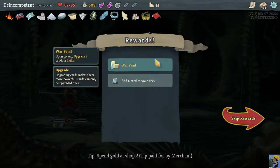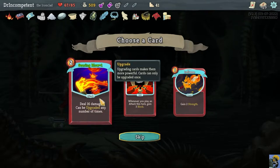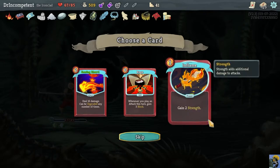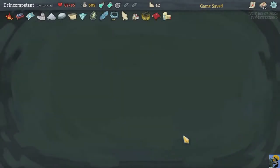We did it! We got War Paint, which just upgrades two of our skills at random. We got Purity and Ghostly Armor upgraded — great. For card choices, Searing Blow is a great damage card that you can keep upgrading, already upgraded once to 2 energy for 16 damage. But I'm going to take Inflame — it's a nice scaling card that gives us 2 strength, so everything that does damage does a little bit more. I'll take it.